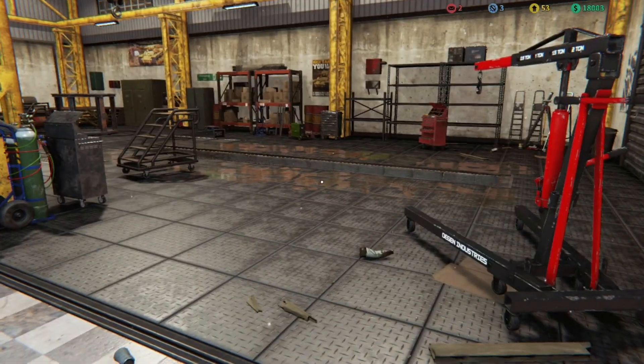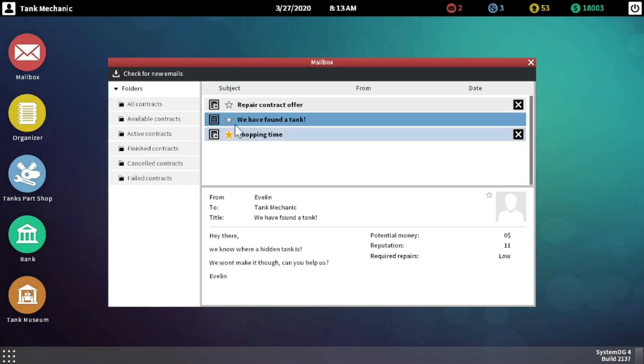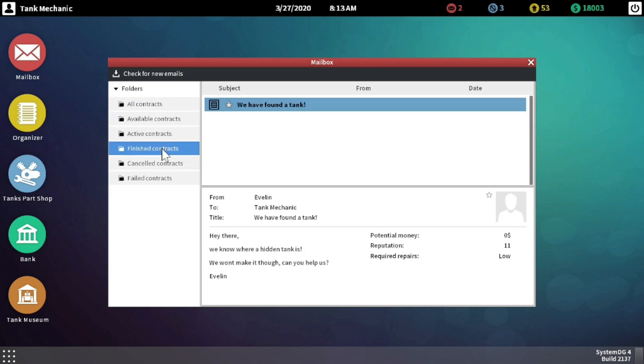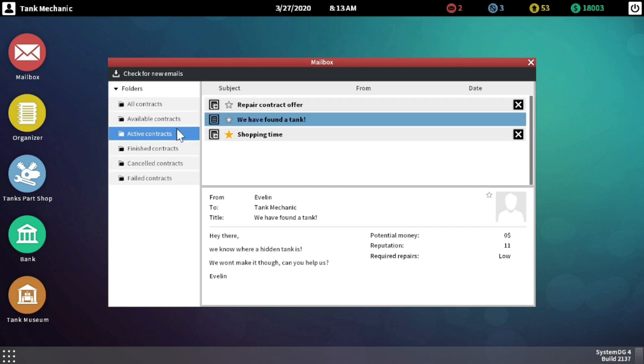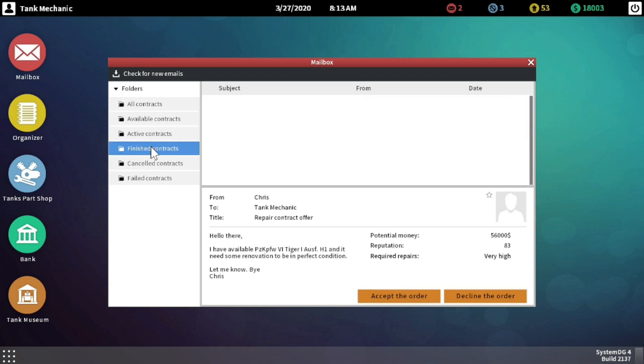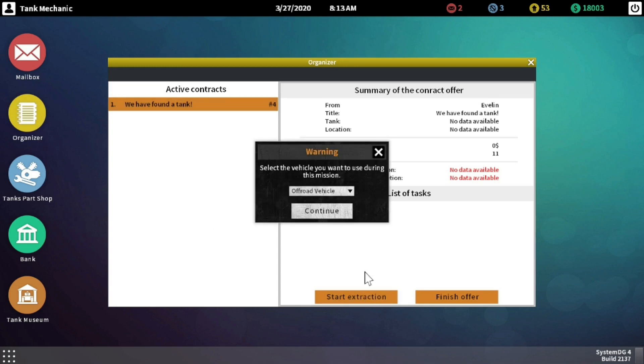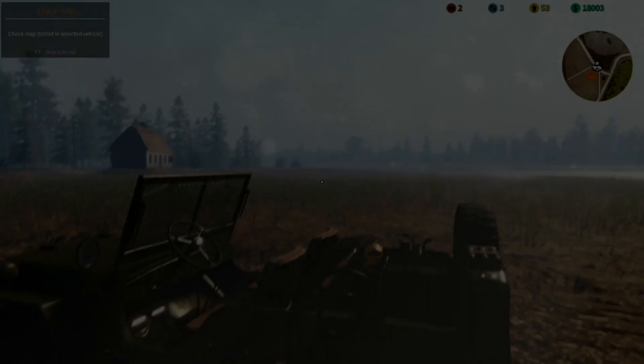All right, now the question is how do we do that? Let's check the tablet mailbox — we found a tank. Organizer: we found a tank, start extraction — there we are. Off-road vehicle or quad? Let's go with the off-road vehicle.